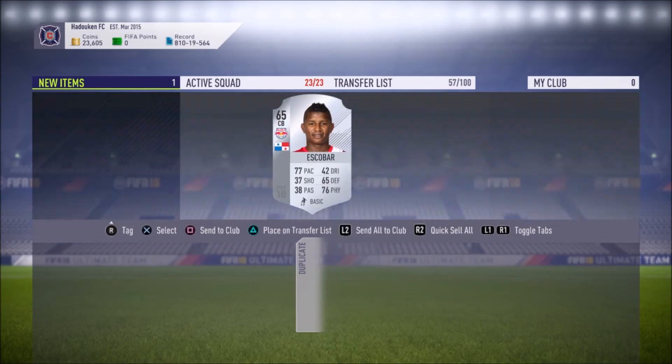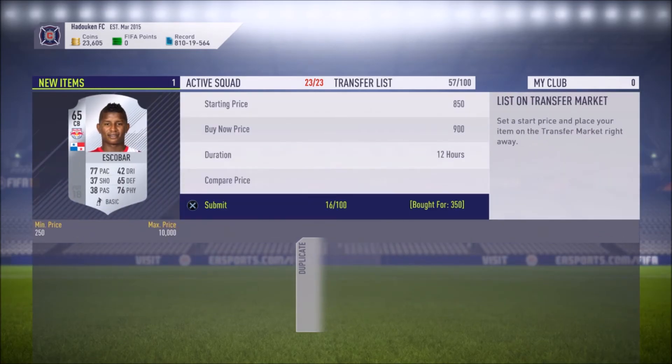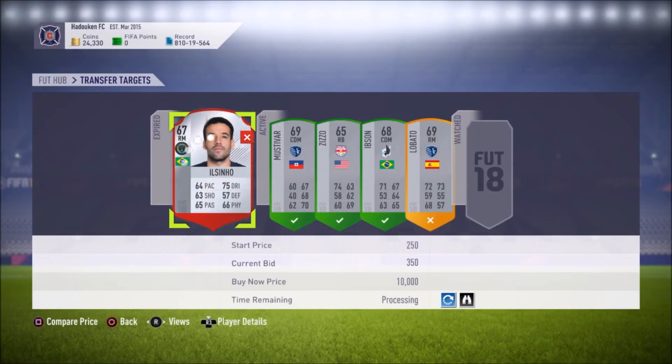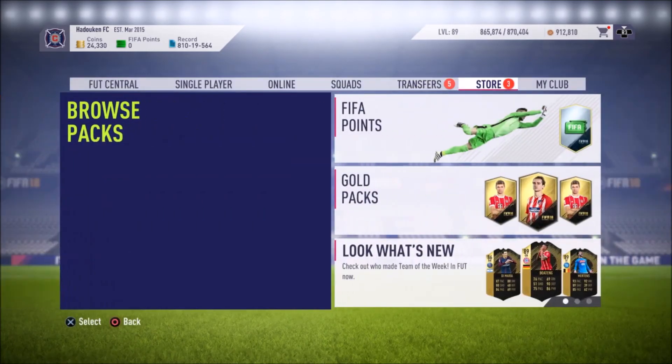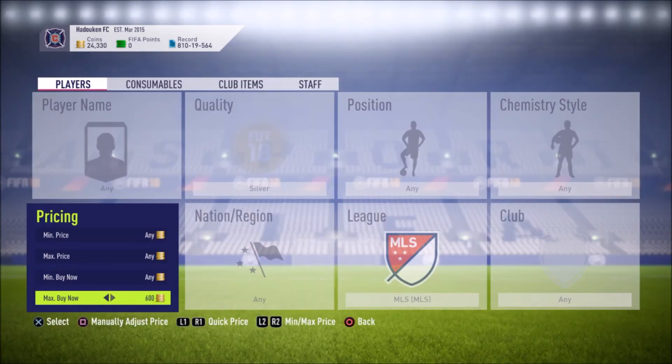About 900 coins for Escobar, making about 600 coin profit. Got outbid on Elsenio — that's okay because he only sells for about 600 coins. Even though he's a five-star skiller silver, he was quite rare last year going for 5,000 or so, but not nearly as rare this year. Going to have one more look in the 59th minute — if we find something great, if not we'll close out the video.